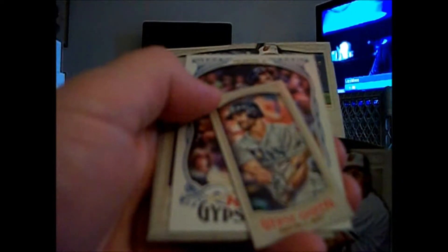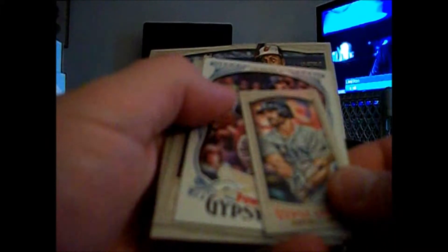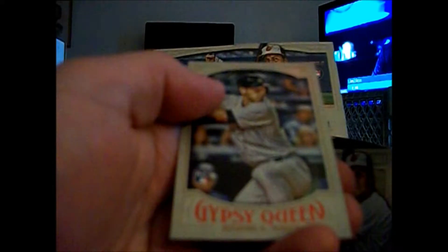Getting down to the nitty gritty — still a jersey and an auto lurking, and I'm sure I'm about to get a crappy one. Mini of Logan Forsythe. Power Alley of Rafael Palmeiro. And a rookie of Rob Refsnyder for the Yankees.